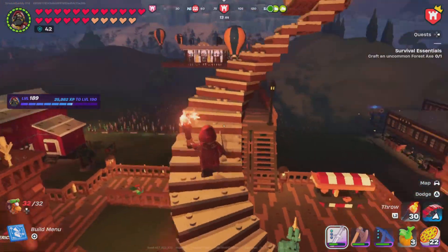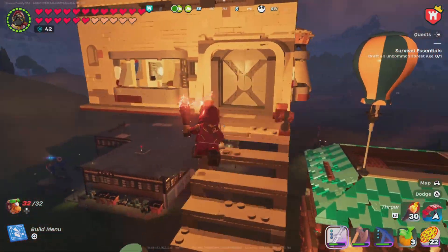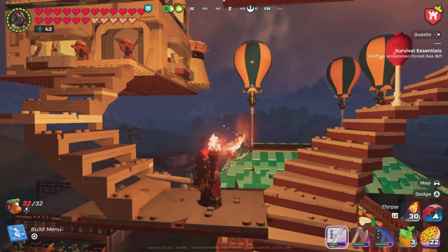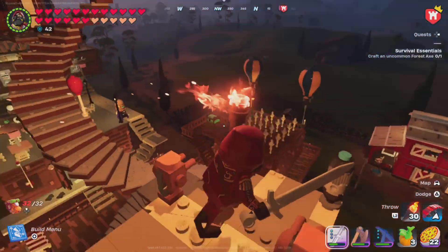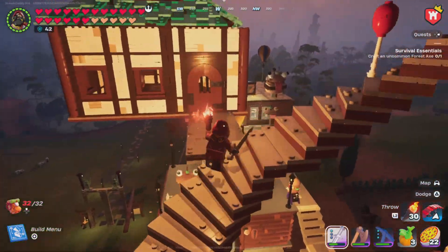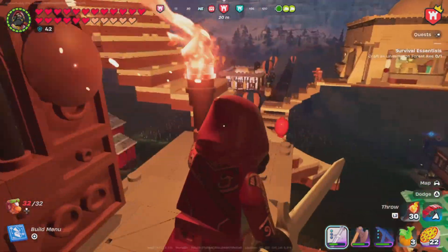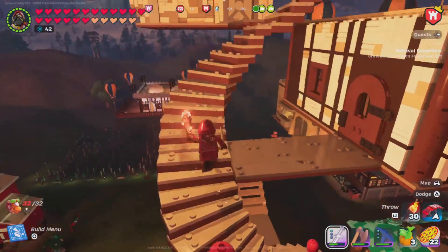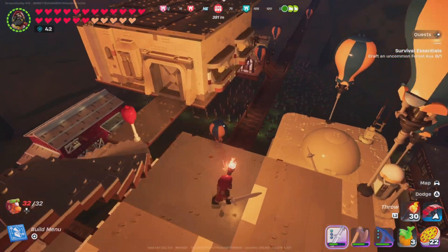Going up here is the main living quarters. This whole base is set up almost like the balloons are holding everything up — that's kind of the theme we got going on here. This is my main first original area; I keep most of my mats here. All the little cottages are just a little bit different, adding a little different style to each one.